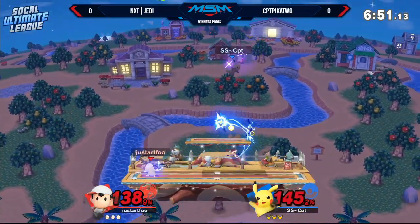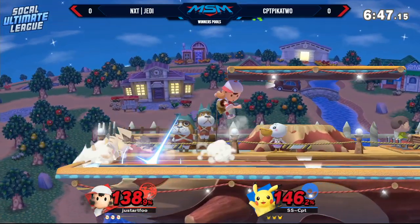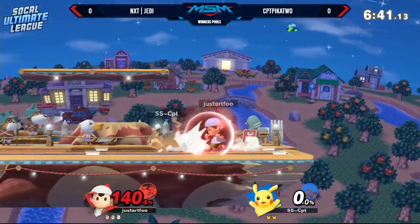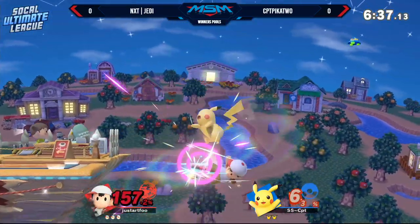You can tell Jedi's trying to reach just behind the Pikachu so that he can get that back throw and seal out the stock. You'll take some thunder juggles instead. Peeking thunder in this game is quite an adventure to get through — you only have one air dodge, that makes it significantly better. Rolls right into the forward smash, though. So Jedi's going to take that first stock.